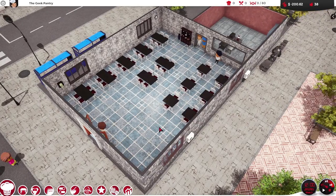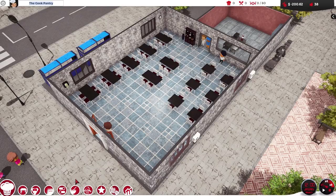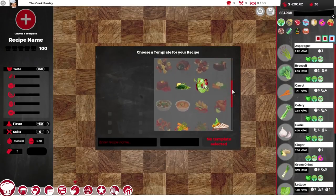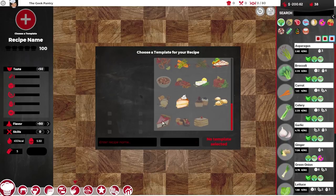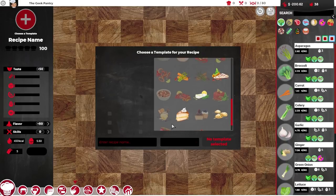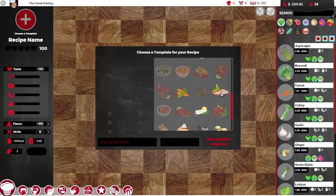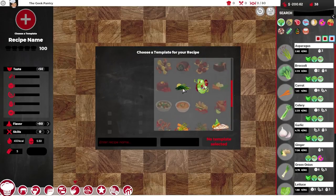Coming out of that, I think we go and try and make a dish. Let's go and try and make something with duck. We can't pick cheesecake, which is a shame - a duck cheesecake would be terrible anyway. We can't pick anything else because we haven't levelled up sufficiently. How about sautéed veggies? We could just put a load of vegetables in - we've got asparagus, green onions, ginger and stuff. Let's have vegetable explosion as an appetizer.